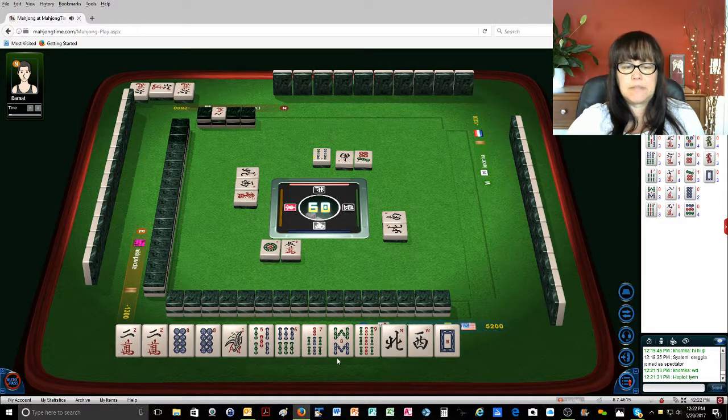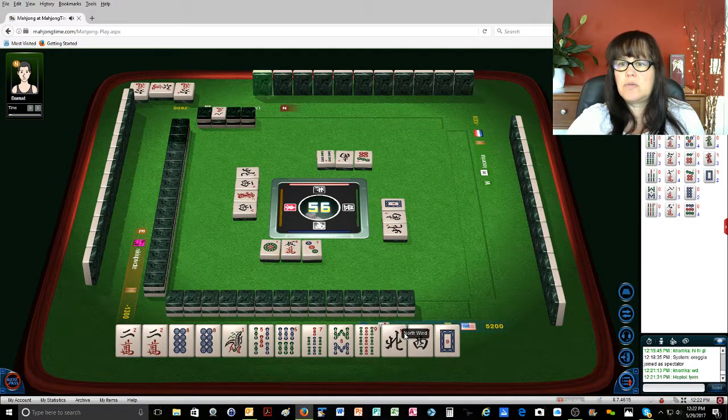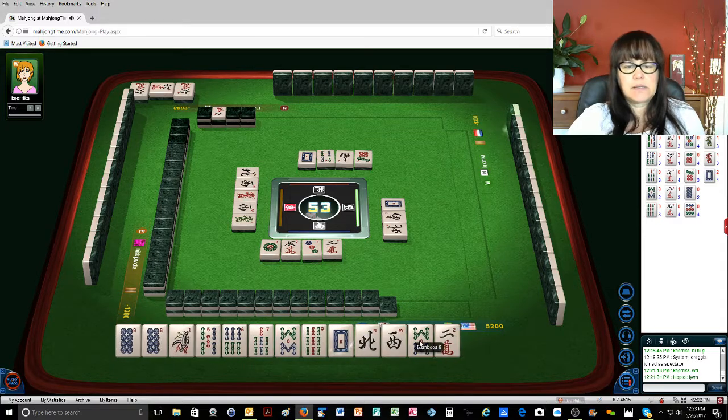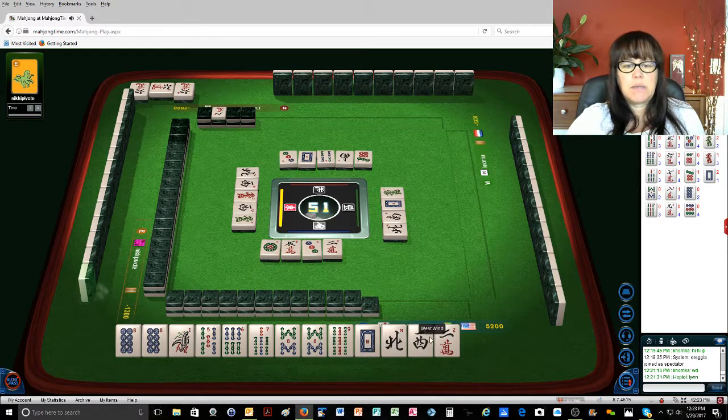Four bamboos — this is going to be rough. West wind. Three dots. North, south, south, north — north, south, south, and two west, south. So we're going to go ahead and throw those. And now there's two whites. Green dragon. Darn it. Two characters — start sacrificing because now I got that. Green dragon. We can do cheese all through here, and then maybe one of these can be a pair.